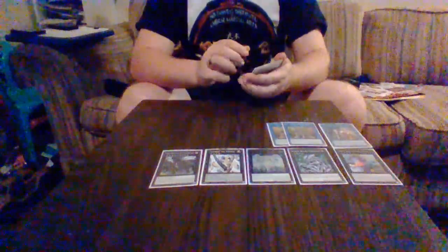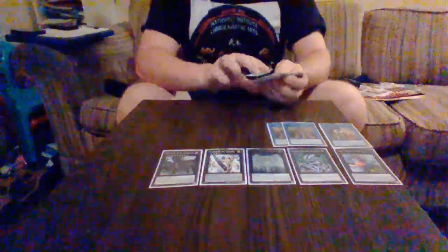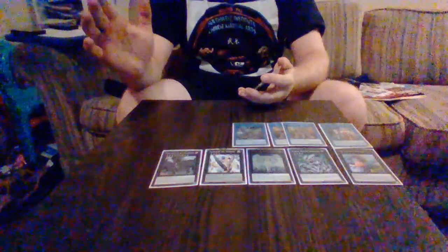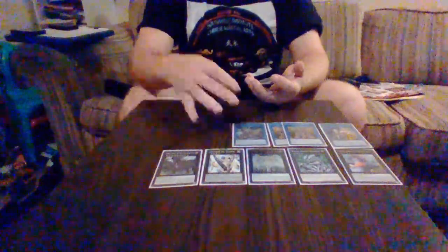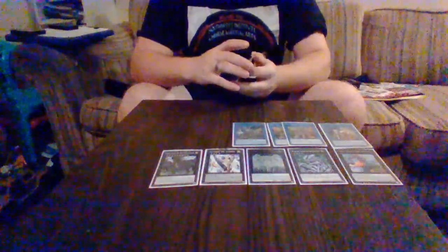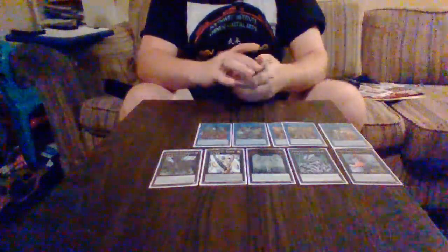These next two cards work really well with Six Samurai given how many monsters you can get out. Borrel Sword Dragon can OTK really hard — after you attack, target a monster on your side, turn it to defense, and Borrel Sword Dragon can attack again. It's already a 3,000 attack beatstick, so that's potentially 6,000 damage. It can be very easy to get out with the Six Samurai deck.